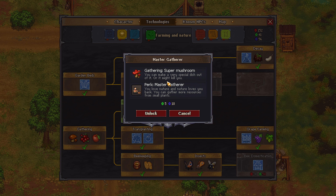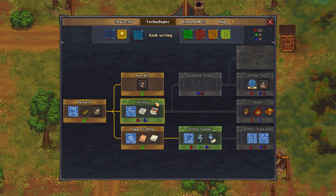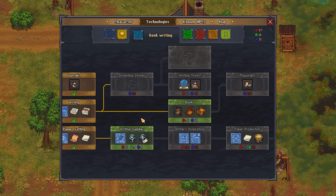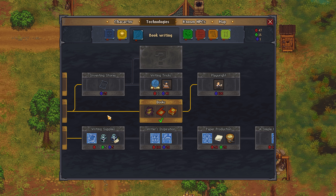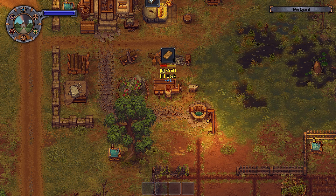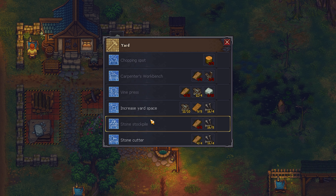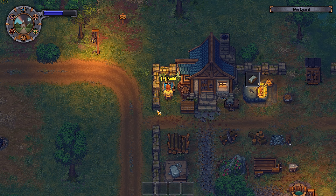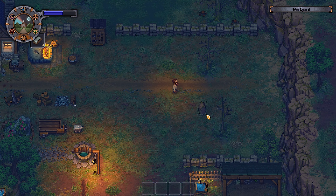I put down a stone gravestone and a wooden fence, which brought the graveyard quality up to 15 — pretty good, but it needed to be a lot higher for decent progression. I also got the master gatherer technology, meaning every time I foraged mushrooms or whatnot I'd get more. I also got the writing technology so I could make notes, chapters, and books down the road, which were needed to make different kinds of sermon scrolls. I got the soft cover, hard cover, and book technology as well. I increased the yard space so I could put a lot more structures down in my graveyard area.